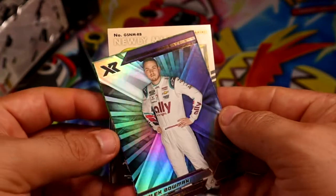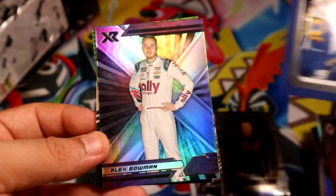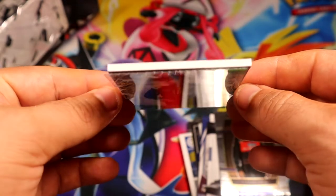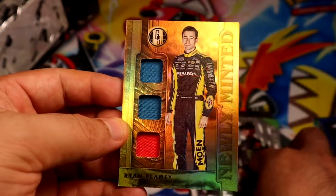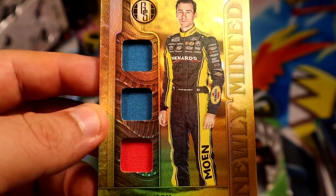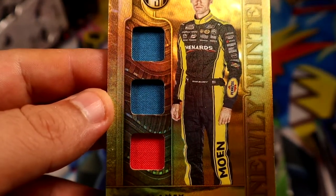Relic time! We're gonna have Brian Phoenix Season Ticket of Elliott Bowman, XR base, we have a Clear of Gibbs, and the Relic is going to be — oh, Triple from Gold Standard, newly minted — Ryan Blaney. Looks like they're all suits, little pieces of suits. Just the base, no serial number at all, but three little pieces of fire suit.